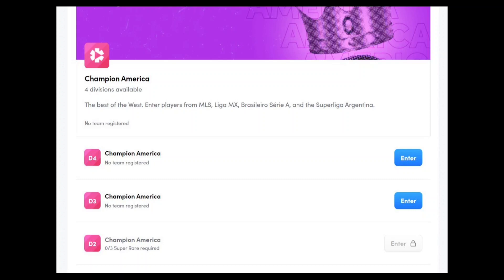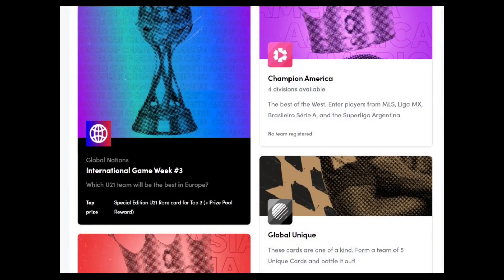A regional league is open if there is at least one club playing in the game week for that region. The Global All-Star is open when there are at least two clubs playing in the regional tournaments. We then have the special structure, which includes the training league.